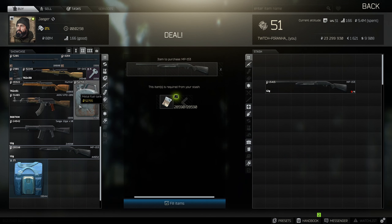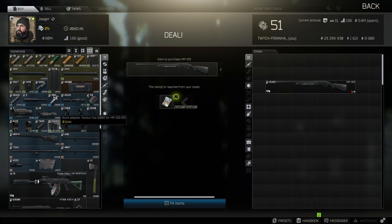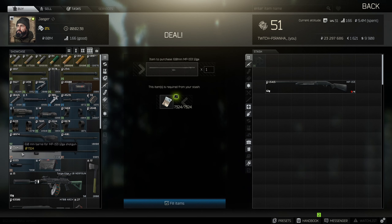Hey guys and welcome to the highest ergo build for the MP153 shotgun. This is going to be based off the one you get from tier 2 Jaeger for 28k. Head over to tier 3 and get the stock adapter tactical talula for the MP133-135, as well as the 610 millimeter barrel for the MP153.